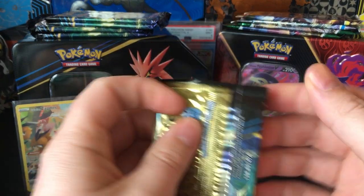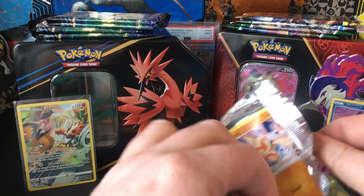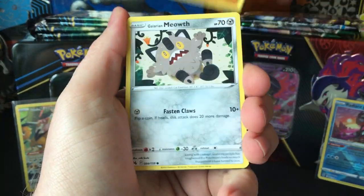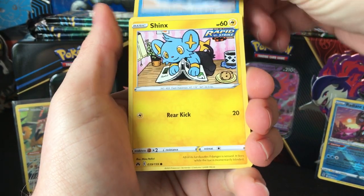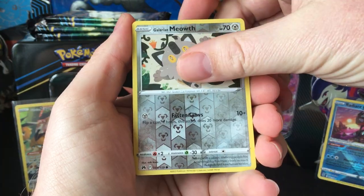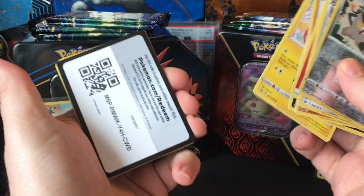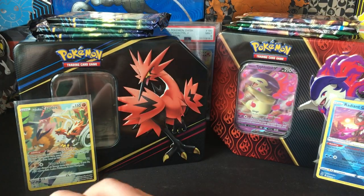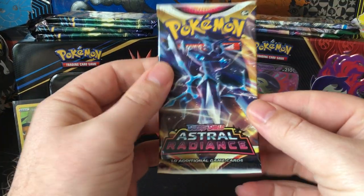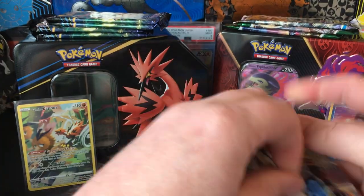So we'll go back and forth with the Crown Zenith. I haven't been opening too much Crown Zenith — I've been trying to put together a couple binders: my Hidden Fates Binder and my Lost Origin Binder. Galarian Meowth and Galarian Perrserker — we've got the Evolution there. I'm not having the best of luck with Crown Zenith. It just doesn't excite me.